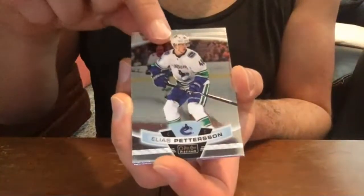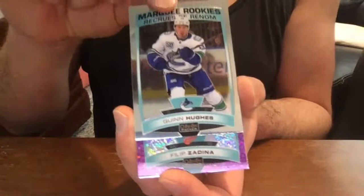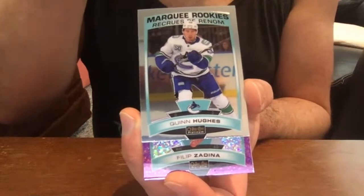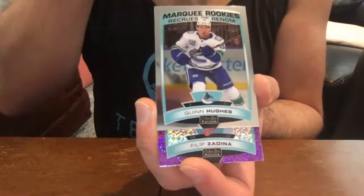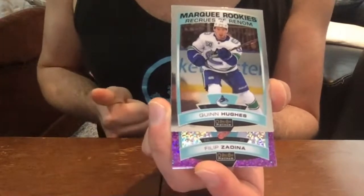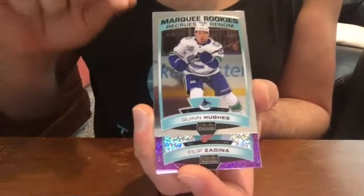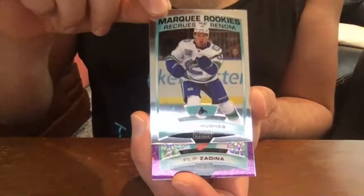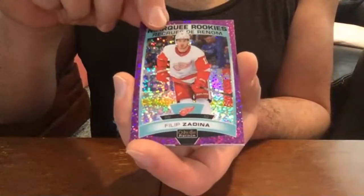Elias Pettersson — very nice. Here we go, Quinn Hughes rookie — O-Pee-Chee Platinum. For those of you that don't know, since I started collecting again I've been trying to get a rainbow parallel of prominent Canucks rookies. I have a Horvat retro rainbow from his rookie year, a Virtanen retro rainbow, a Pettersson base rainbow, and a Gaudette from last year. So this is a Hughes base — not rainbow, but still very nice.